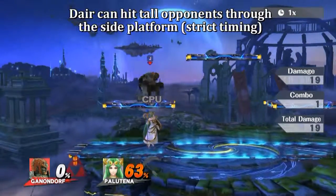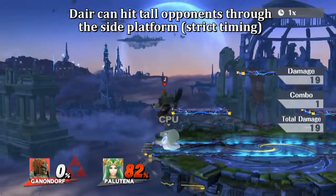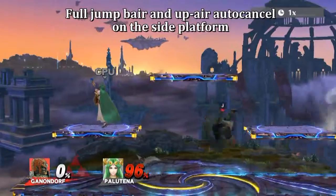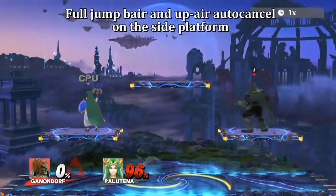For the side platforms, Dair can hit tall opponents through the side platform, but this is kind of risky. Full Jump Fair and up air auto-cancel on the side platform.